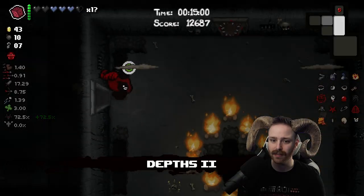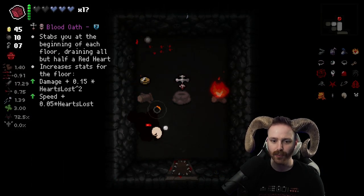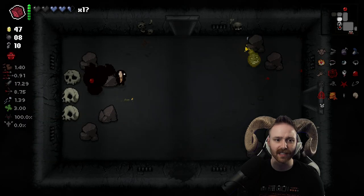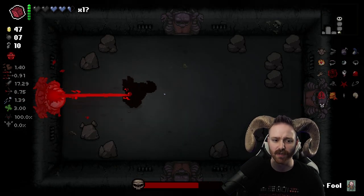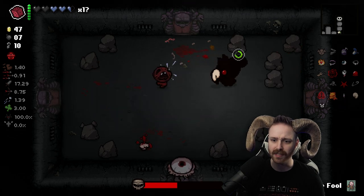We might make it to boss rush — kind of sad if we had this good of a run and didn't make it. 15 minutes on Depths two. Go for Guppy. Isaac runs are just not even fair. I could take this full card, go into the boss rush, and then teleport out. I'll save my D charge for the devil run that we're guaranteed to get, because I really want to get Guppy. Guppy Brim is nice.